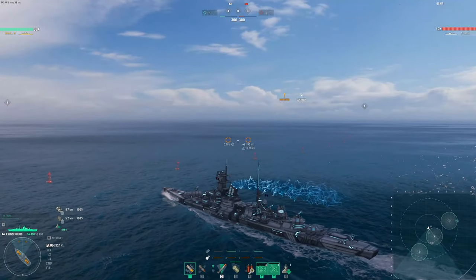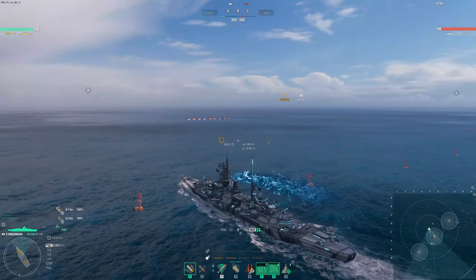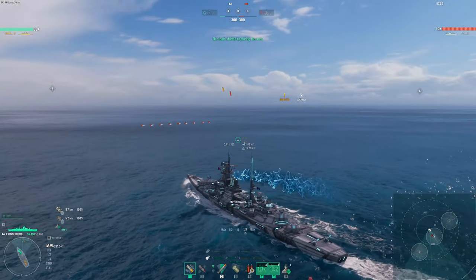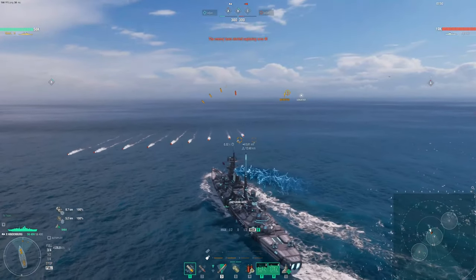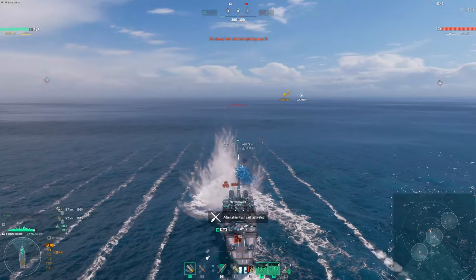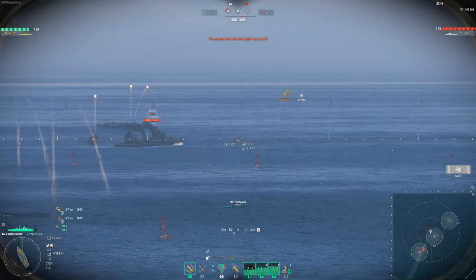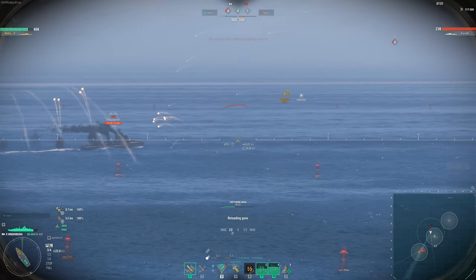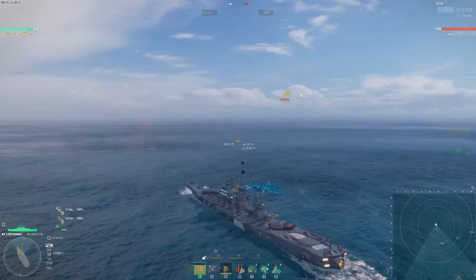In this match I'm pushing into a cap to showcase the wrong way — going in without hydro, and when I got spotted I didn't hydro. The correct approach: if you're pushing into a cap and you get spotted, look at the team list — if there's a Shimakaze or any DD nearby, pop that hydro because their DD is definitely going to try to stop you from contesting the cap. I have no directional information on where the DD is, so I'm keeping my head on a swivel waiting for torpedoes. There they are. I do eat one torpedo — that's a skill issue on my part — but the hydro still helps you mitigate damage and dodge. Make sure to pop the hydro before you get torped, not after.